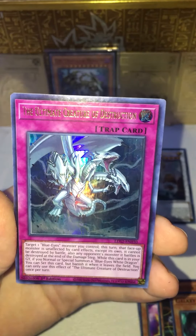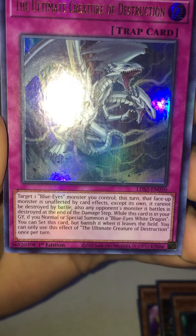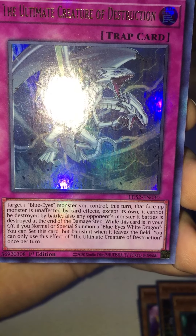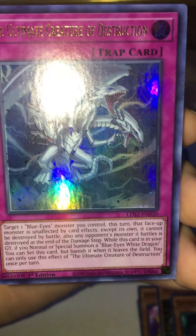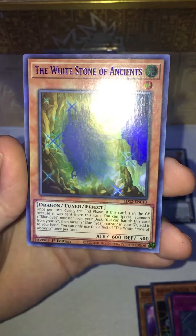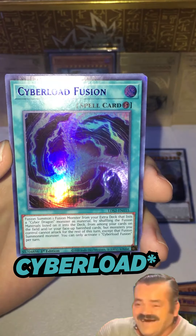And we have the Ultimate Creature of Destruction. Let's take a quick look at what this guy does: target one Blue-Eyes monster you control — this turn that face-up monster is unaffected by card effects except its own and it cannot be destroyed by battle. Also the opponent's monster it battles is destroyed at the end of the damage step. While this card is in your graveyard, if you normal or special summon a Blue-Eyes White Dragon, you can set this card but banish it when it leaves the field. You can only use the effect of Ultimate Creature of Destruction once per turn. That is a very very good Blue-Eyes trap card! Moving on, we've got the White Stone of Ancients in blue — White Stone of Ancients is a very very good card in the Blue-Eyes strategy, so very cool to see it — and we've got Cyber Lord Fusion.